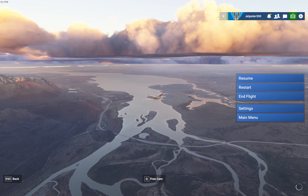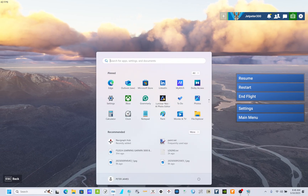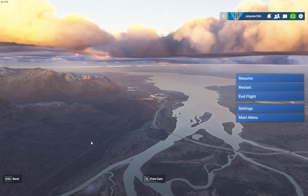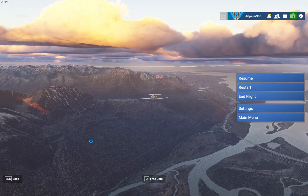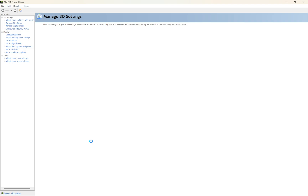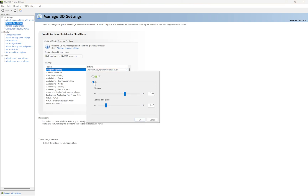Alright, so let's go ahead and stop that for a second and show you how to do this. You are going to go into your NVIDIA control panel. You are just going to go to Manage 3D Settings, Global tab, Image Sharpening — click that. Open it up, turn it on, and put your Sharpen value on the scale.